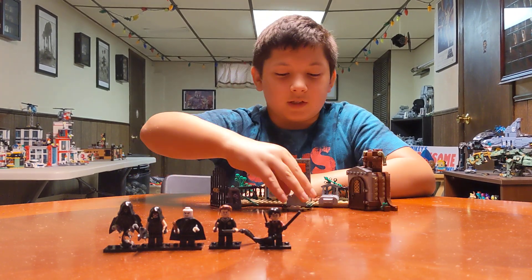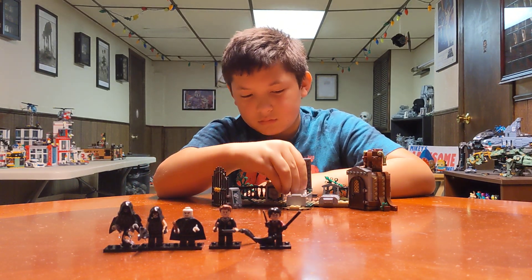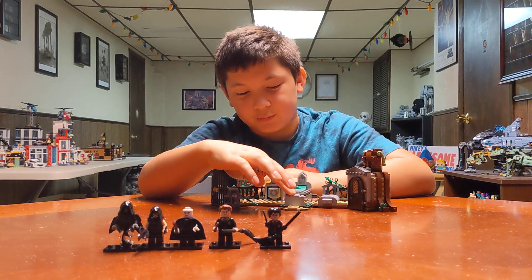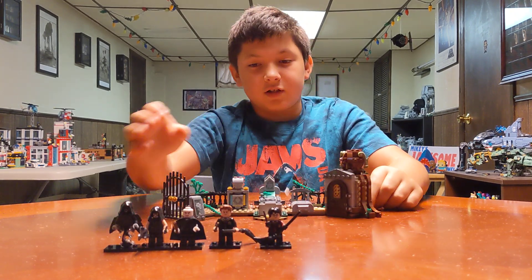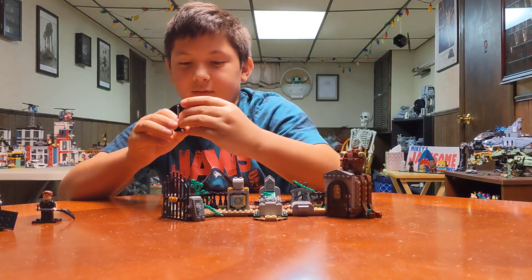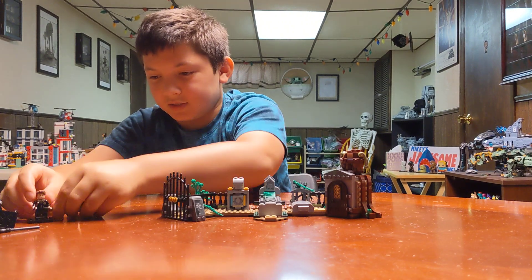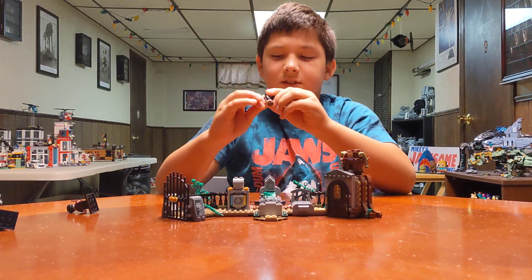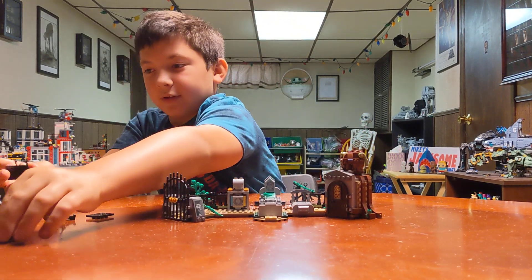Apparently we have a skeleton. But he's not part of that — he goes back in his tomb. His tomb? So basically the set would go something like this. They don't need their broomsticks, because in the scene they don't have a Nimbus. This is my custom one, so I can do whatever I want.